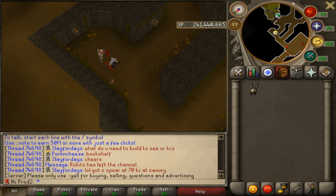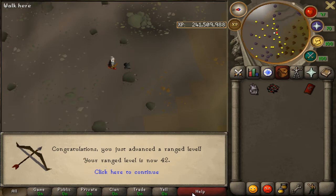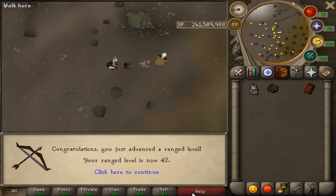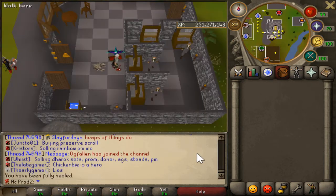I need a slayer streak of three to get Hellhounds or Abyssal Demons as a task. I sat there spamming for about 20 minutes without getting them. So instead I'm going to train range, get it up, get some range gear and bolts, and then try Demonic Gorillas. Let's see if we can get a zenyte shard - we probably won't, but we'll give it a shot. That'll be the boss we're going to kill for a bit.